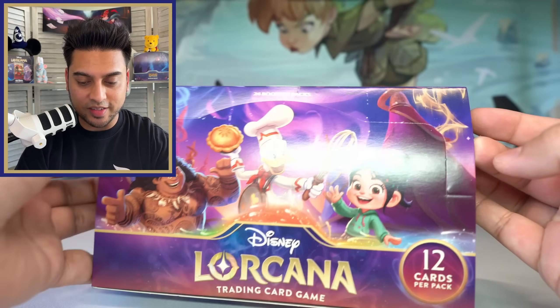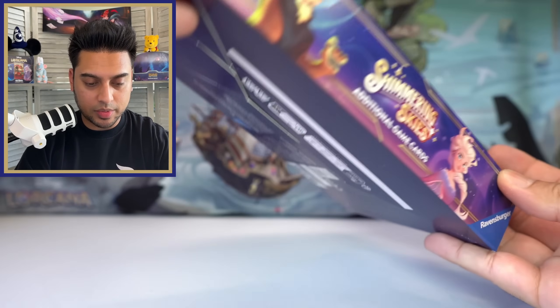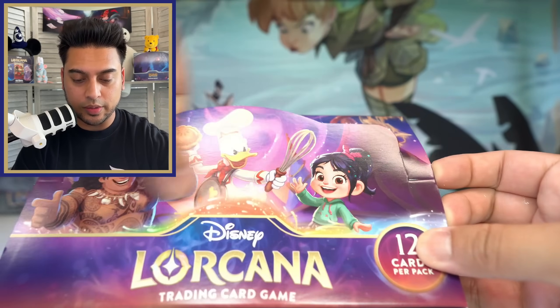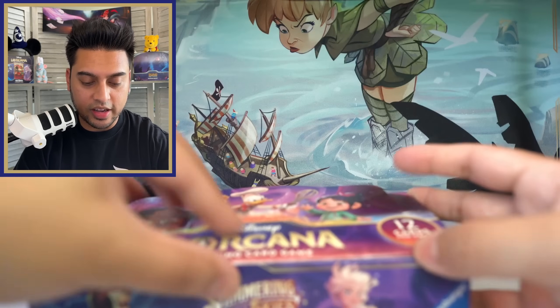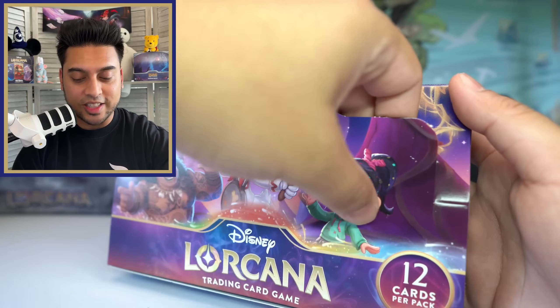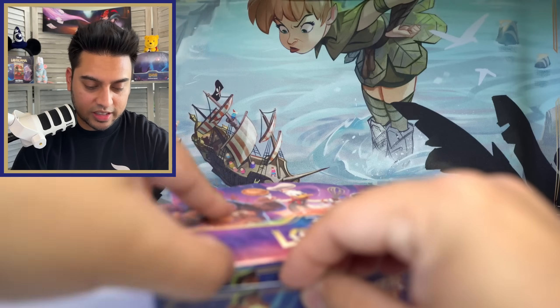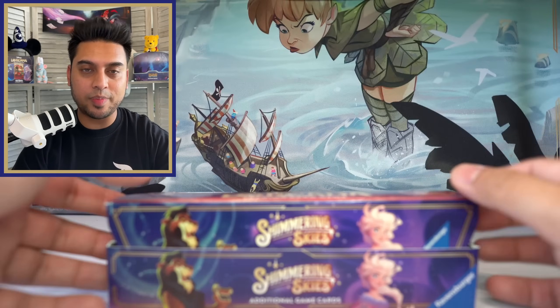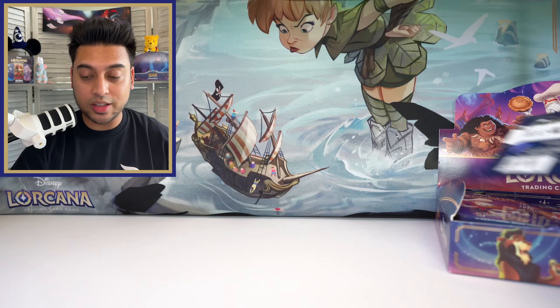How do you open up the booster box now without the pull tab? Let's see — maybe just pop it open from the top. No, that's sealed. Maybe from here — okay, so I think I got it. New set, new troubles! I think the opening comes up from the top, kind of like before, but it was a little bit easier with that pull tab. Whatever, this works too. Still the same overall — we're all good.